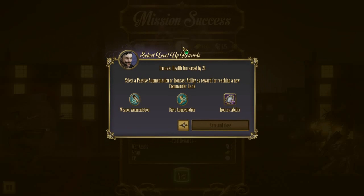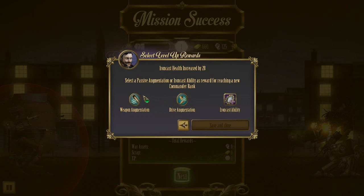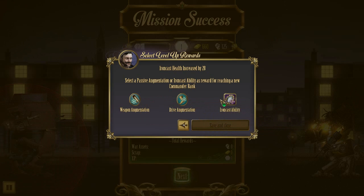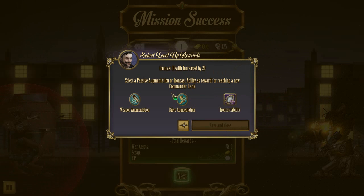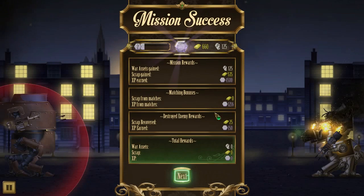What have we got then? Coolant cost of weapons is reduced by one — that's a very nice passive. If your Ironcast is moving at the end of the turn, gain two coolants — that's awesome, but we don't have good walking abilities. Replace a random node with an overdrive node — oh, I like all of these. I love the overdrive node bonus. I love the weapon augmentation. I think I'm going to go with the overdrive node. I'm a sucker for abilities.